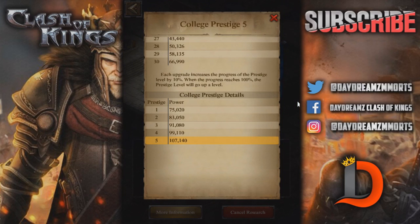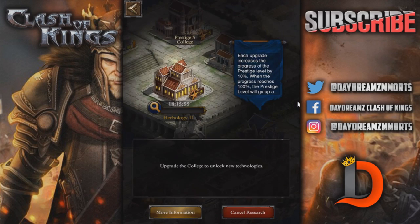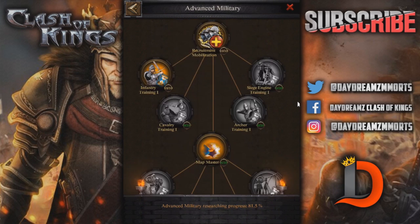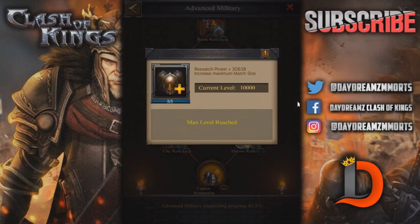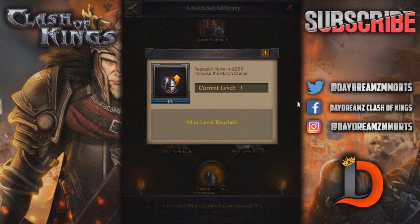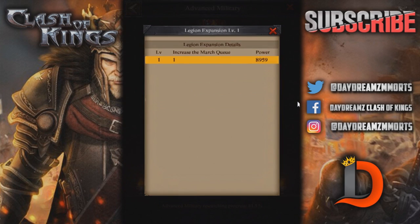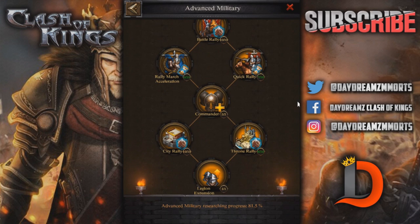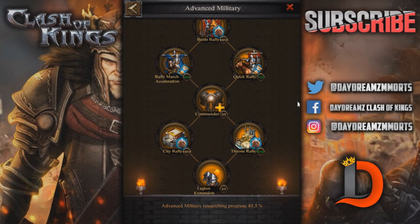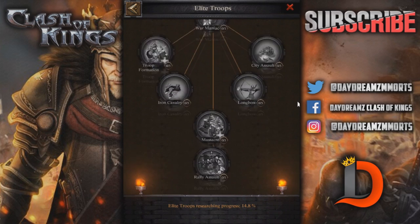Let's take a look at the College. It doesn't tell you anything on the surface, but there's a lot of science in the college that requires you to have a Prestige college. Let's go to Advanced Military. For Commander, you need a Prestige level to get each one done. For level 1 Commander — which gives you like 1,500 to 2,000 troops — you need Prestige 1, then it goes up: 2, 3, 4, 5. To get Legion Expansion, you need a Prestige 5 college, and that gives you one extra march — a really amazing science.